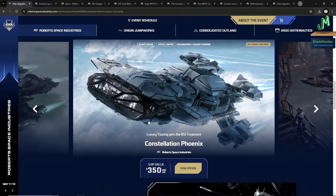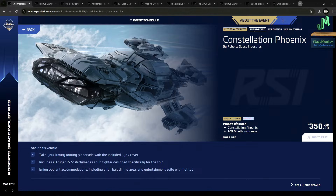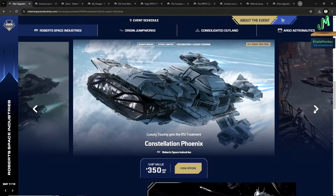The Constellation Phoenix is a special ship. It always has a limited printing of hulls and actually can't be bought right now because they sold out — they sell out rapidly. It's an extremely rare, more luxury version of the Constellation. It has the Lynx rover, which is a luxury version of the Ursa, and the P-72 Archimedes — a more Jeff Bezos-type snub-nosed fighter. It features opulent accommodations including a full bar, dining area, entertaining suite, and a hot tub. Yes, there's a hot tub on the ship. It also has some cargo in the bottom. Good for PvE and PvP, and it definitely has the wow factor.